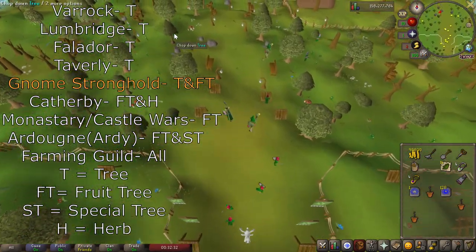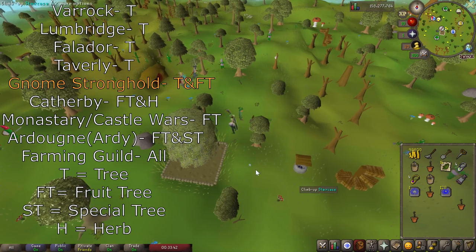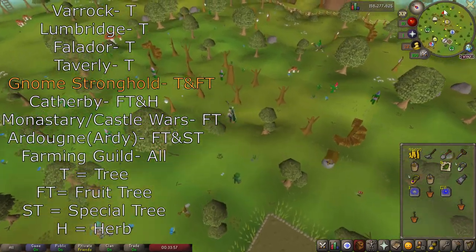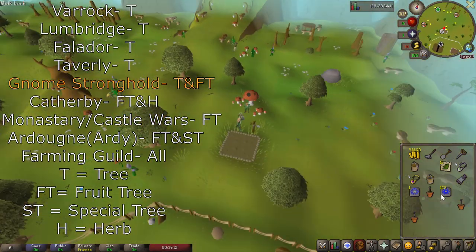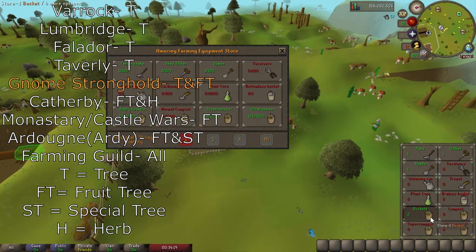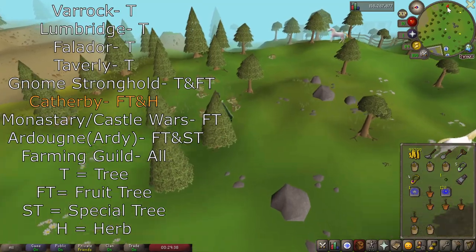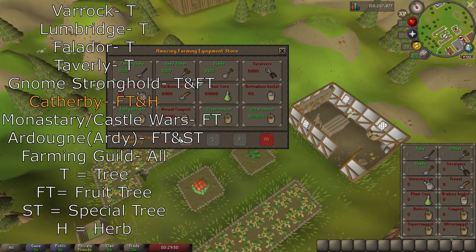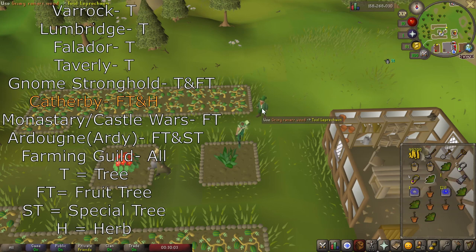The Gnome Stronghold has both a tree and fruit tree patch, so make sure you get both of those. When doing my fruit trees, I do not ever collect the fruits — I just pay the farmer to clear it and don't worry about picking the fruit at all. It doesn't give that much experience and it dramatically slows your farm runs down, so I don't bother. Once you teleport to Camelot and run over to Catherby, this is when you'll be utilizing the herb seed I told you to bring, since you run past the patch — so this is the one herb patch you'll do during your tree run.